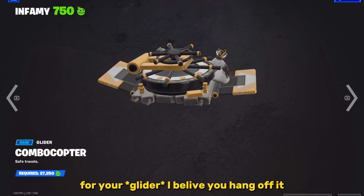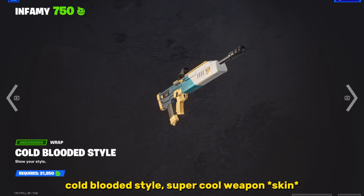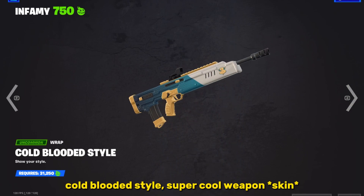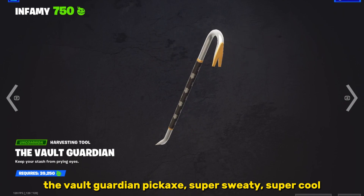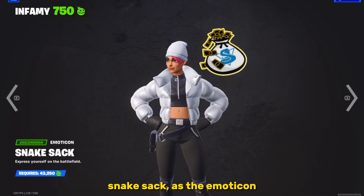It's like a bank vault for your back bling — I believe you hang off of it. Cold blooded style, super cool weapon spray, this new spray, the vault guardian pickaxe, and snake sack as the emoticon.